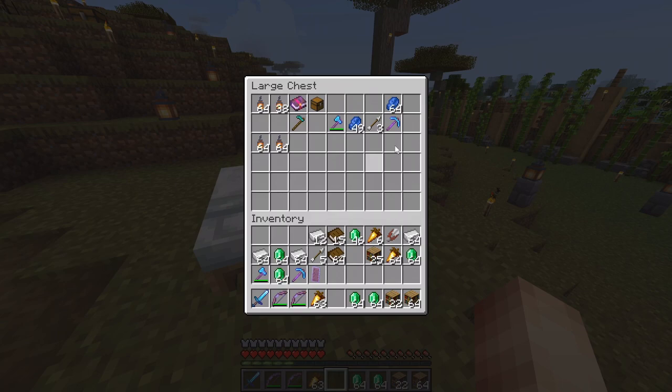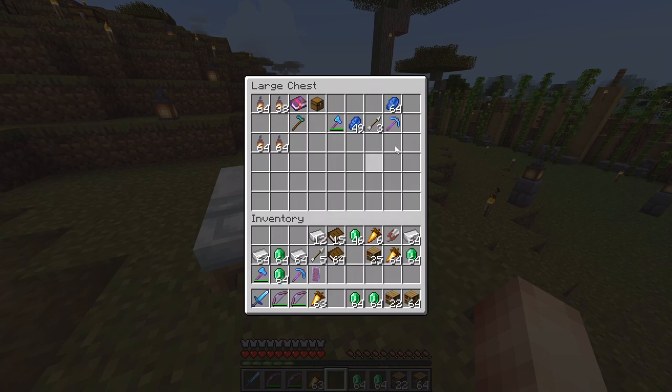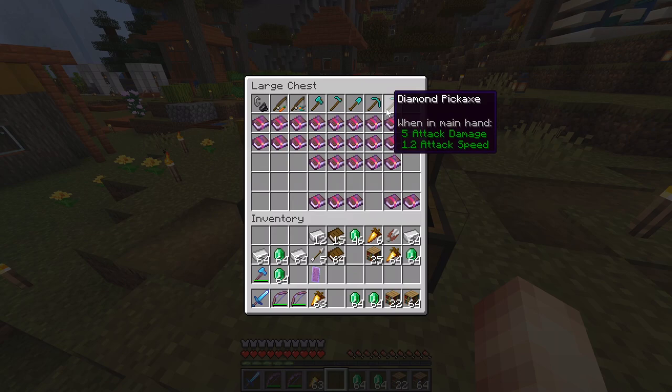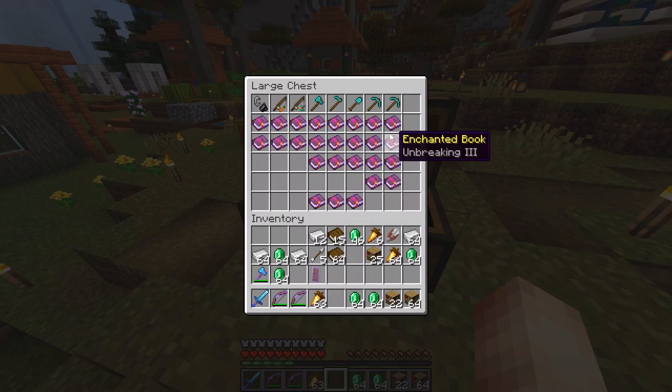Silk Touch, when you use it on a block, gives you the actual block. So if you break ice you'll get an ice block; if you break a diamond ore block you'll get the diamond ore instead of diamonds — very useful. Basically, you'll want two pickaxes: one with Fortune 3 and one with Silk Touch. That's why we have two pickaxes here.